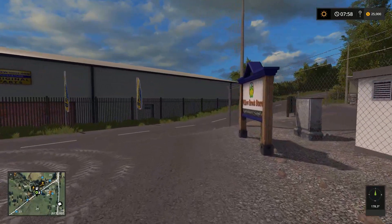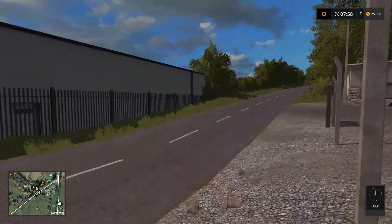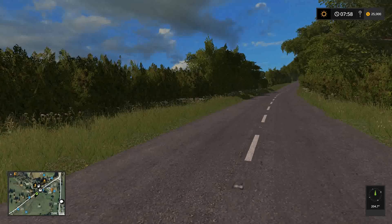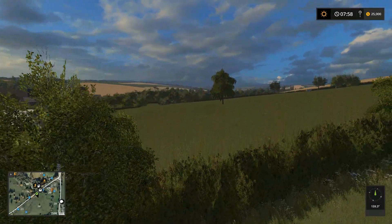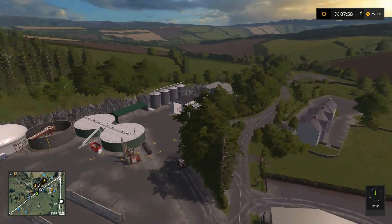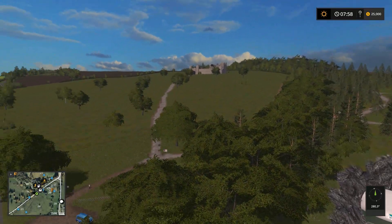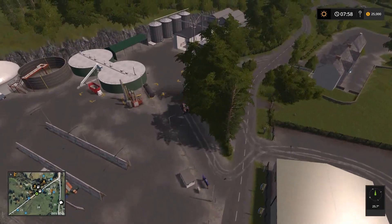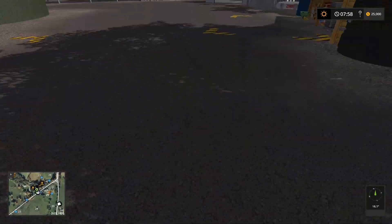We are going to try and remember where that castle was. I'm sure I saw it somewhere up here. Let's have a look. Oh - it's dug in. There it is - we're very close! Let's go and drive there. I was going to fly to it. We will drive.